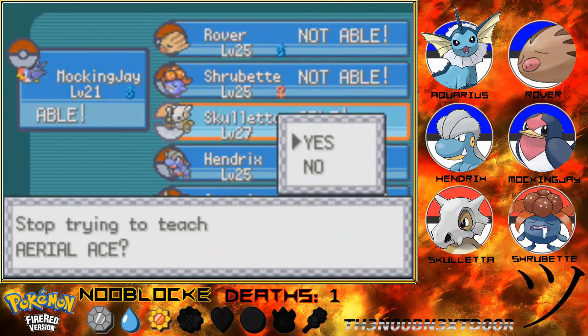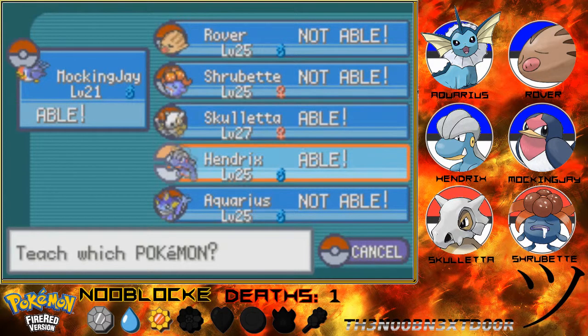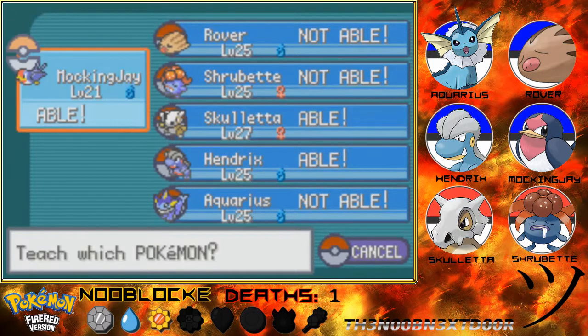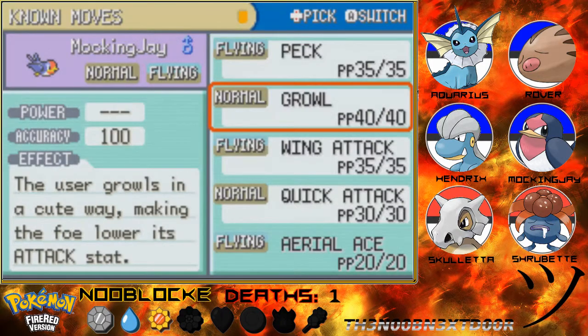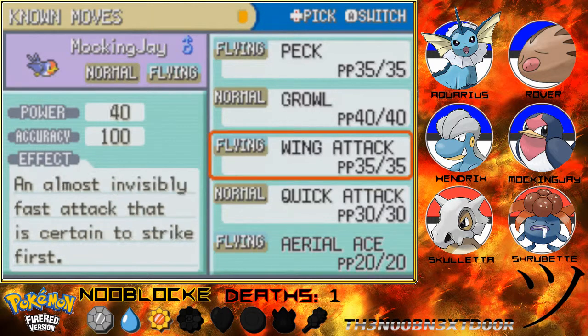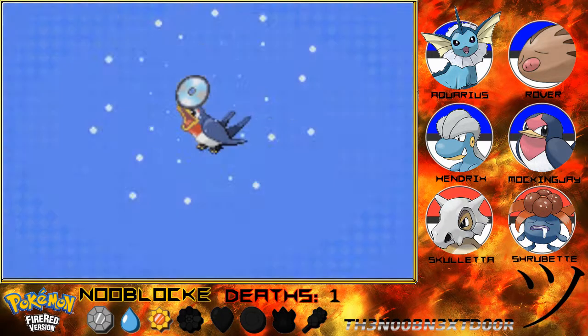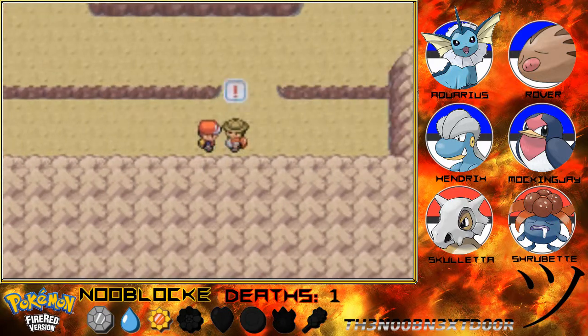I understand - I think you just need a beak to perform that attack, but neither one of them really has a beak. I see the resemblance in how both of them would be able to learn it, but I don't see a beak on either of them yet. I would understand if Hendrix was a Salamence already, but Hendrix isn't. Mockingjay, you're going to learn it instead - it does the same base power as Wing Attack, but we're going to get rid of Growl. I'm an offensive type attacker, I don't like having moves just to set things up.